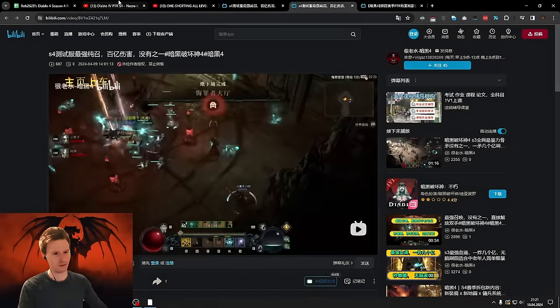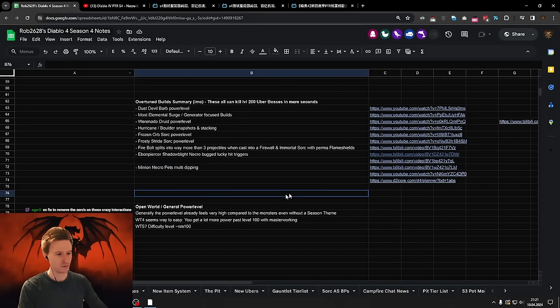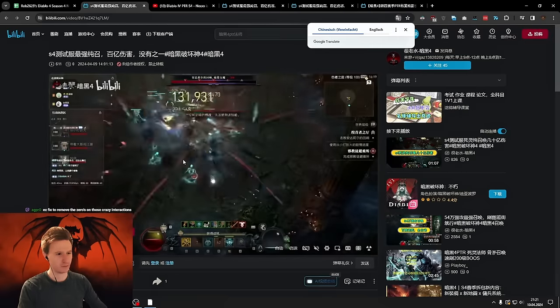There are two different builds basically. First, you have the minions multi-dipping. There are just some insane damage numbers in the middle of the boss fights here.